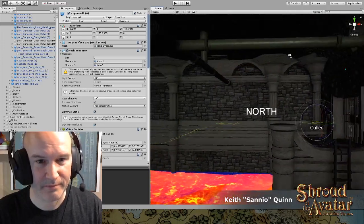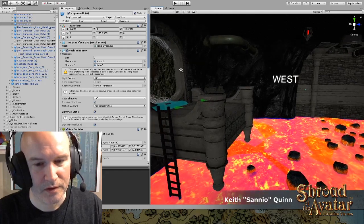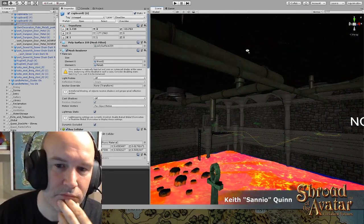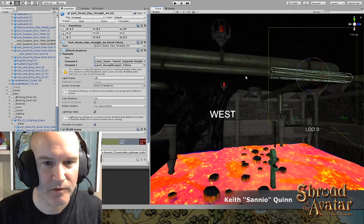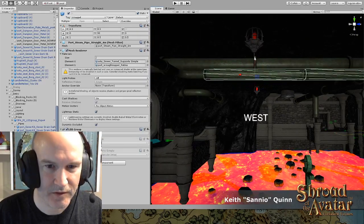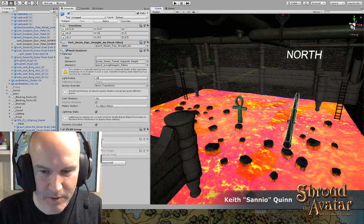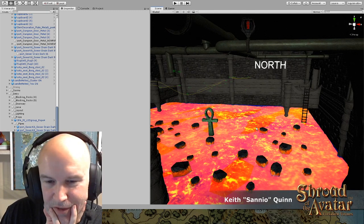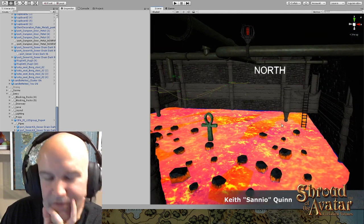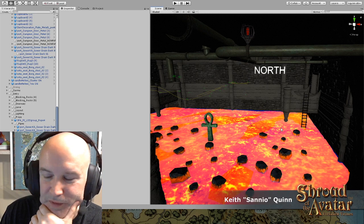Maybe instead of platforms, if there were pipes underneath, you could jump across pipes — that would actually work a little better and pipes are a little safer than an actual jumping puzzle. I like being able to go across here. If I have some other lava thing deeper in, maybe there's a jumping puzzle in there just for randomness to go along with the fishing, I suppose.